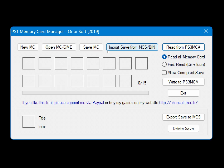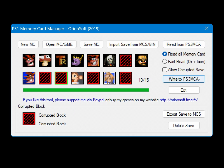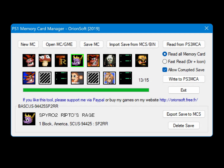Run the memory card manager and click Read from PS3 MCA. Once it loads your memory card, you have the option to save the whole memory card to a file, save specific save files to individual MCS files, delete your saves, or import saves and write them back to the card. If some saves aren't showing up, try checking the Corrupt Saves checkbox here, as some official saves apparently don't process their headers correctly and need this to work. Your mileage may vary.